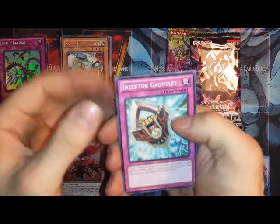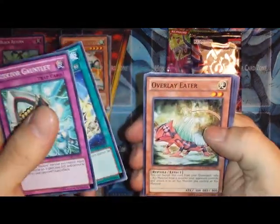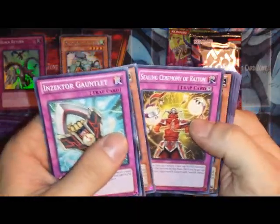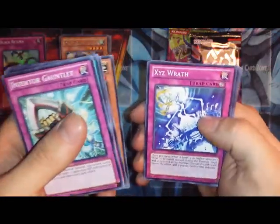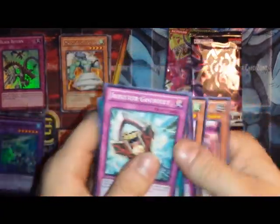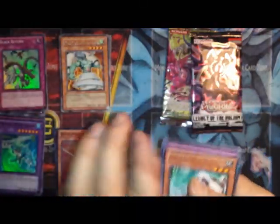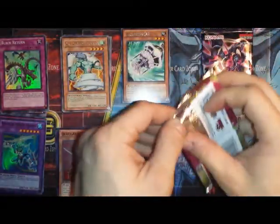We'll go with Galactic Overlord next. So we have Insector Gauntlet, Constellar Belt, Overlay Eater, Ceiling Ceremony of Ration, Absorbing Jar for a rare. No foil, and XYZ Wrath, Overlay Owl, Insector Earwig, and a Blade Bouncer. Hopefully we can pull one more foil out of these next two packs.